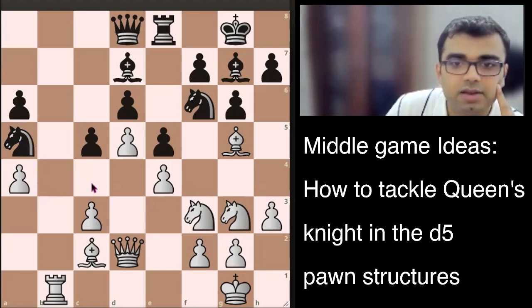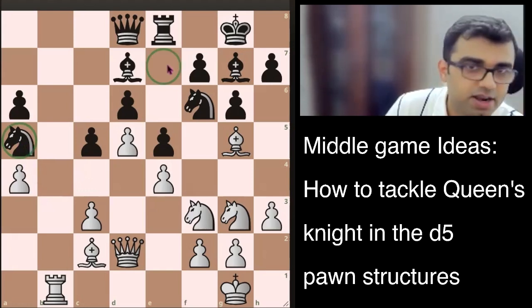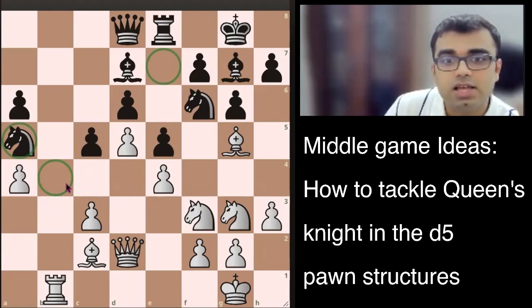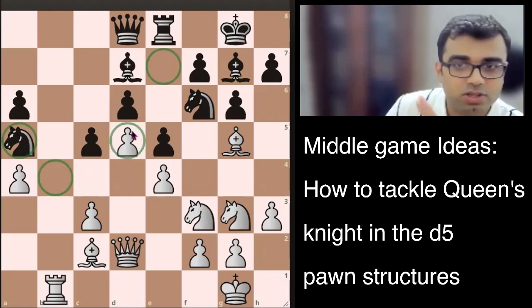This game was played by Mikhail Tal. I'll show you multiple examples today. But remember, the main idea is that if the a5 knight, e7 knight, or b4 knight has no further jumping squares — in the case of the d5 pawn only, not any other case — then the knight is a bad piece.